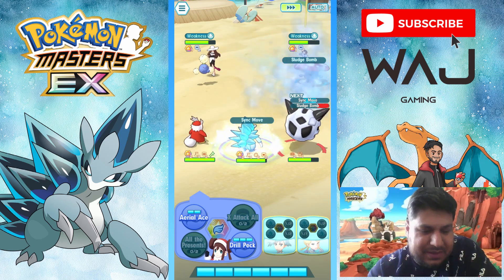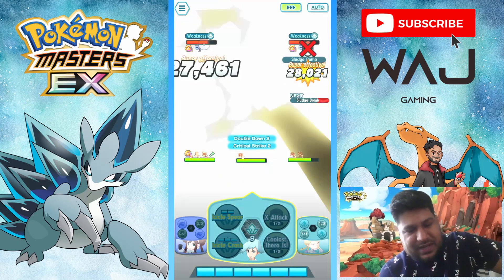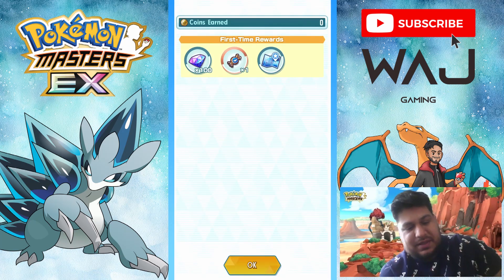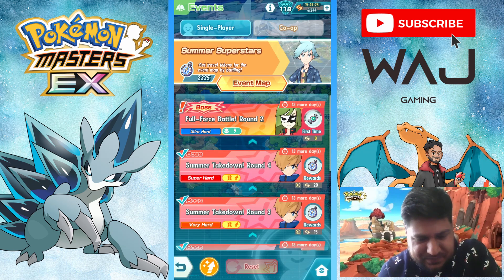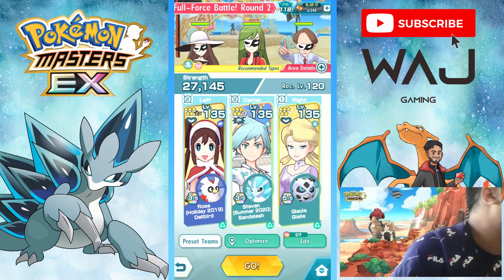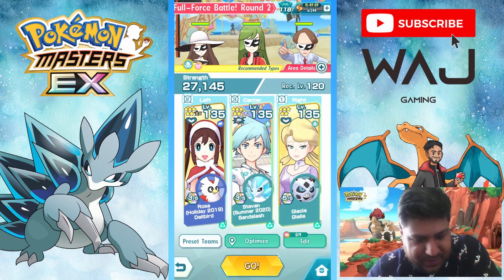I think I should take these two out, I can just relax. There are added missions in here — you need to clear this with 3 Hoenn sync pairs and 3 from Johto. That's what we're going to do in part 2, so yeah, this is a missions video. We've got that. Now this is for a tech candy — a tech candy. We've got too many techs, give us support candy.